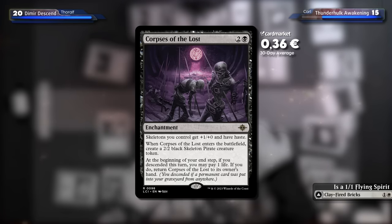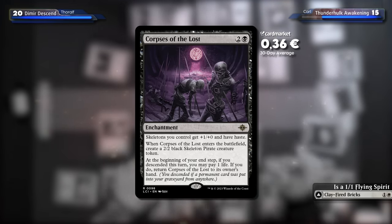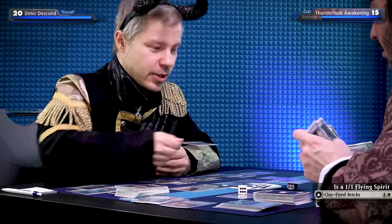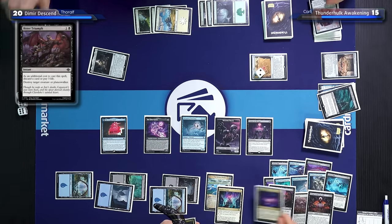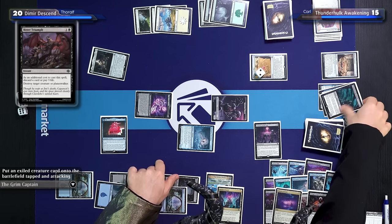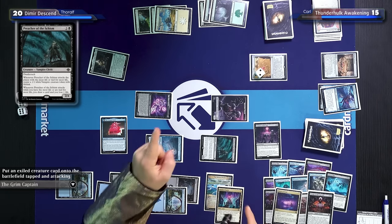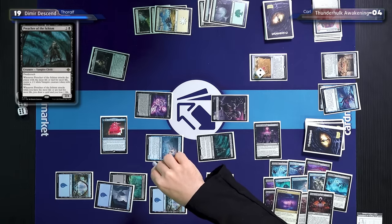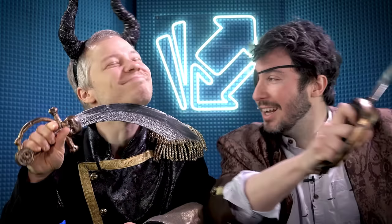I'll draw and cast Corpse of the Lost — it's an enchantment. Skeleton units I control have menace and haste. When I enter the battlefield, I get a 2/2 black skeleton pirate creature token. At the beginning of your end step, if you descended this turn, you may pay one life — if you do, return it to its owner's hand. Unfortunately, you don't get to see how cool it is because I will kill your creature. I'll discard the Cavern of Souls. I'll attack with my two skeletons and my dinosaur — the Grim Captain adds another vampire, tapped and attacking. You have less life so I win. You take 19. Well, shiver me timbers — I thought my gnome deck was undefeated.